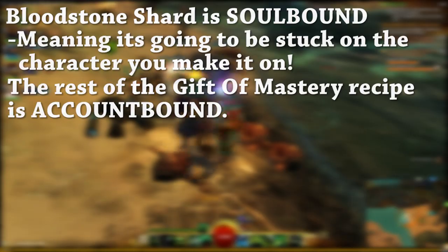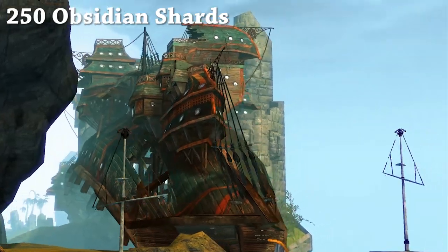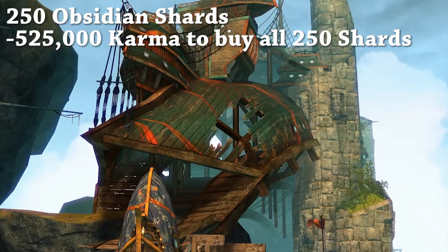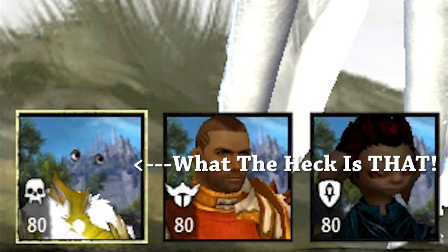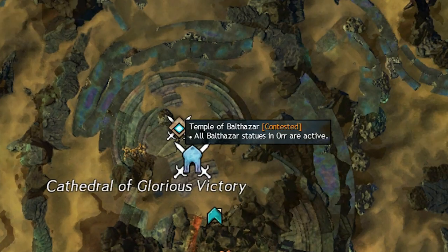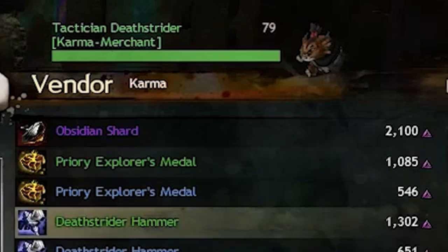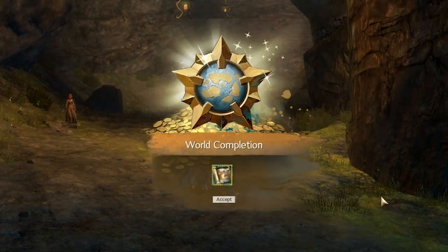If you have components on another character, you can transfer them over. Next is the 250 Obsidian Shards — you will need a whopping 525,000 karma. Obsidian Shards are account bound, so if you have alts, you can use leftover karma on those to buy them. The only way to get the shards is by defeating the Temple of Balthazar in Straits of Devastation. After taking over the temple, you can purchase the shards from a karma vendor called Tactician Deathshrouder.